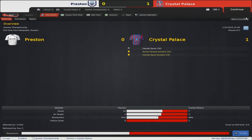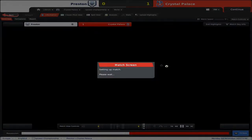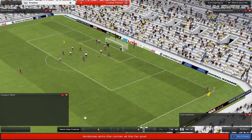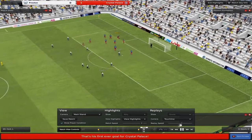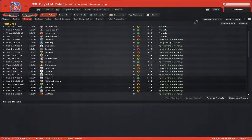In the Preston game we managed to scrape a win 1-0, with Claude Davis getting on the scoresheet. Horava and Claude Davis also received bookings. We can look at the match stats — quite fortunate to get away with a win here today. Let's go ahead and take a look at the goals. It was a scrappy goal but yeah, that was the goal for the Preston game.